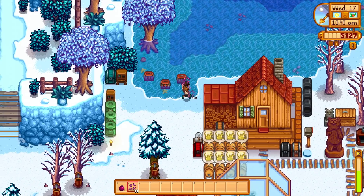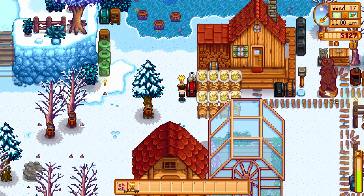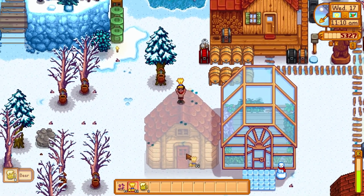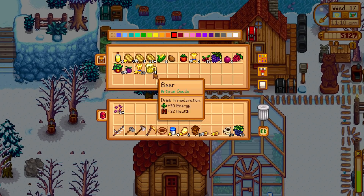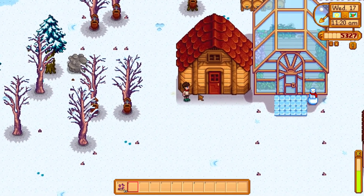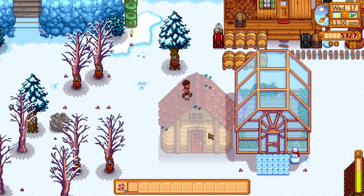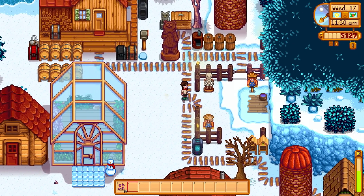Let's get the recycle machines on the go and rebait the crab pots. We've got some beer and I can put some wheat on to make more. We've got a shed - I should probably move the kegs in there. Once the next lot of beer is done, we'll start filling the shed with kegs and make some good wine or beer. That's going to be a great source of income.